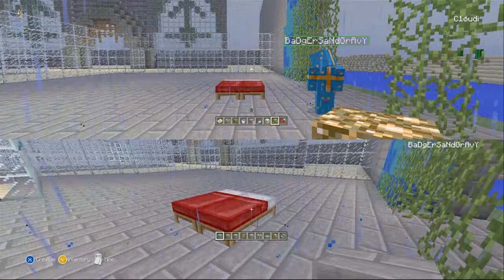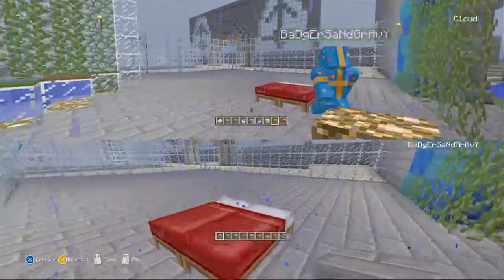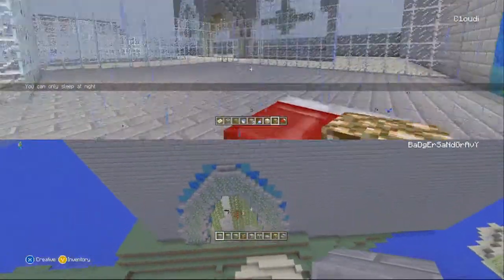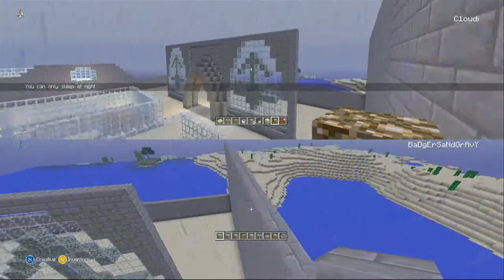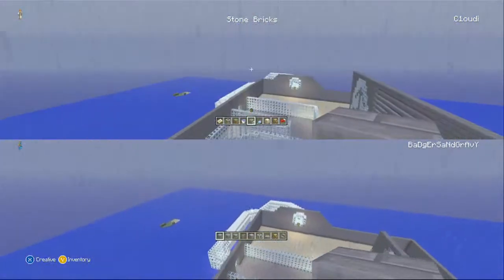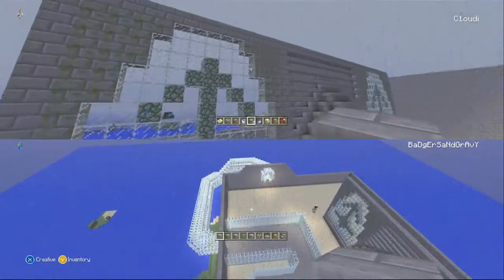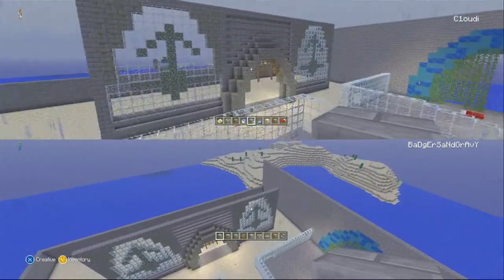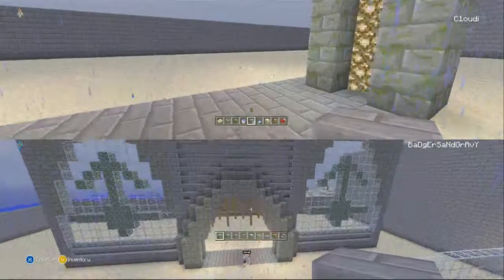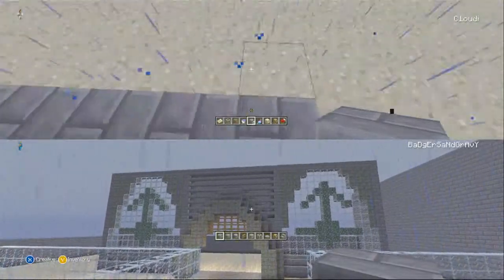Welcome back to another Epic Build Sunday. This is episode 8 and we're going to continue on with the giant aquarium build. Last time we put in this wall here, the front entrance wall, and a glass tunnel going outside the actual aquarium that's going to start going into the castle. So today we're going to be working on the castle, just finishing off more of it.